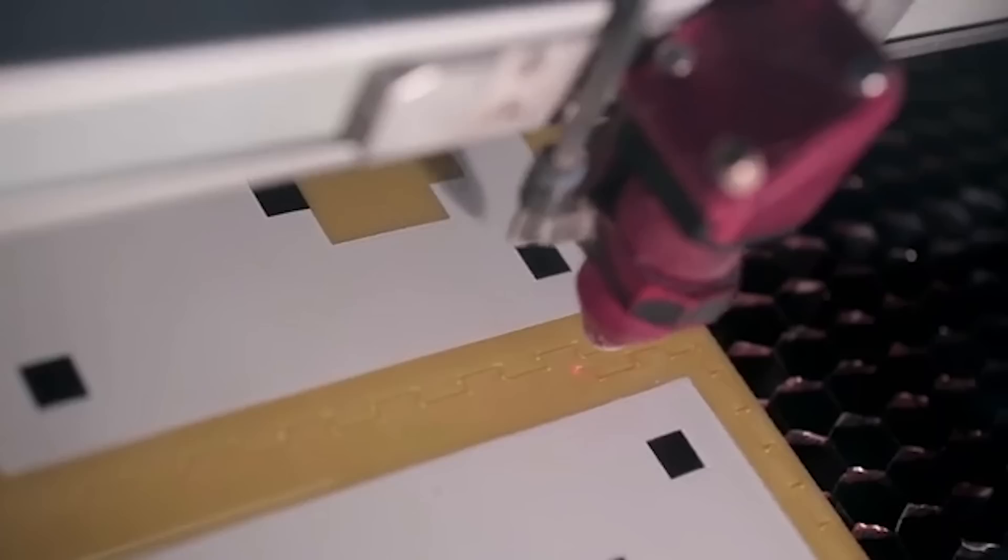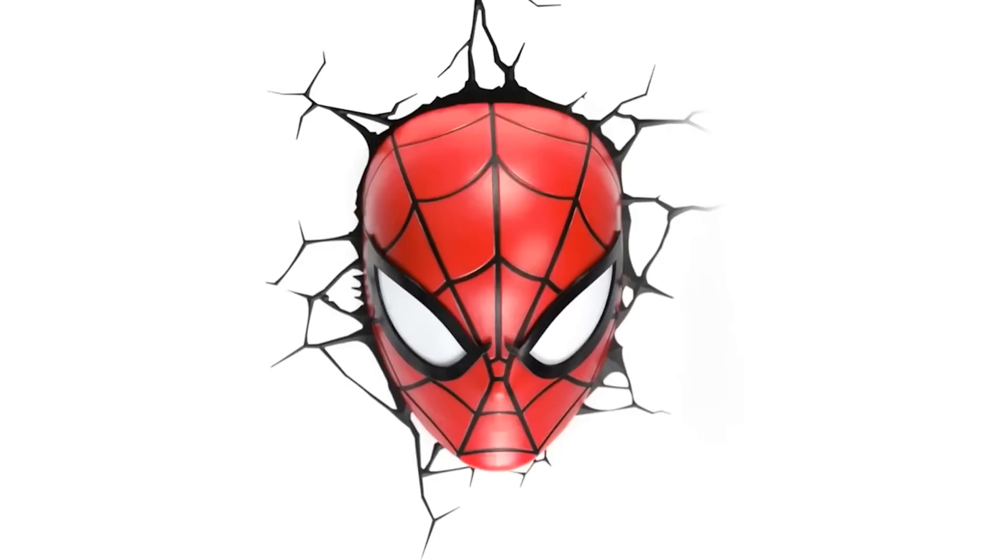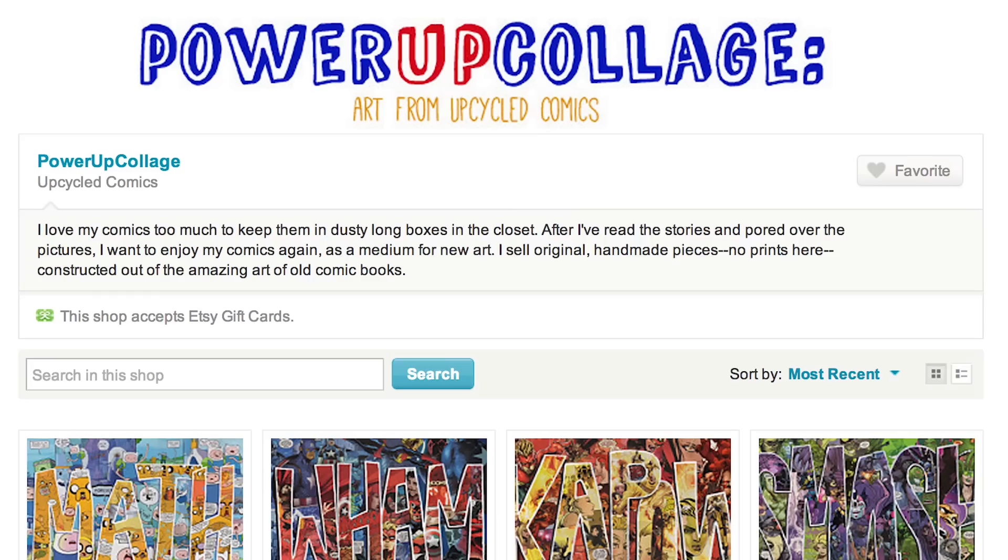But if you need something with more power, try these incredible superhero lights that look like they're busting through the wall. And then cover up that giant hole with these awesome comic book collages by Amy Watkins.